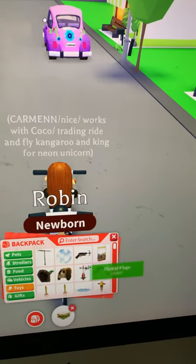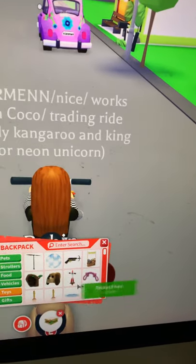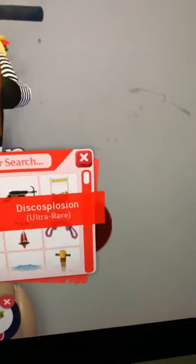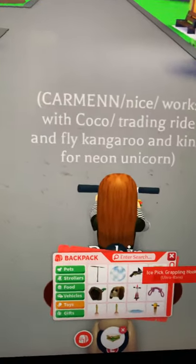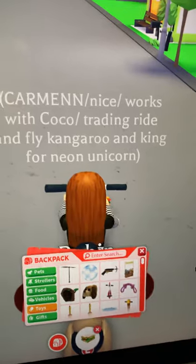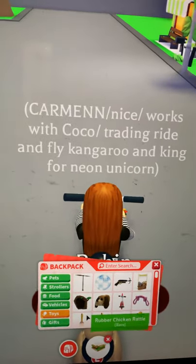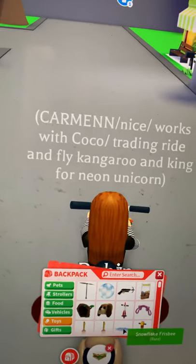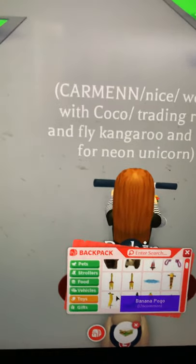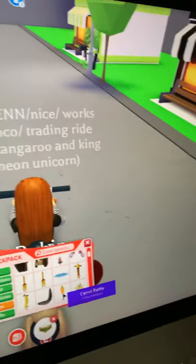For toys: an airplane propeller, a disco ball, an ice pit grappling hook, a lemonade stand, a magic house door, a dog leash, a rocket pogo, a rope throw toy, a rubber chicken rattle — I also have another one — a snowflake frisbee, and a telescope pogo.